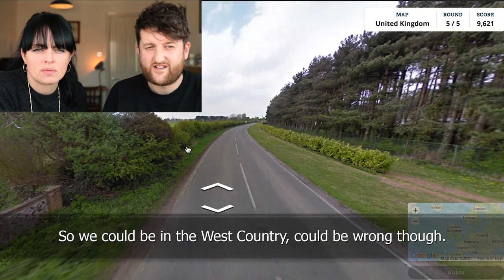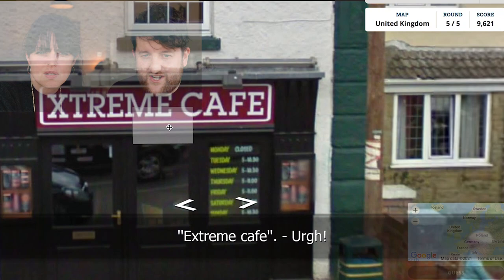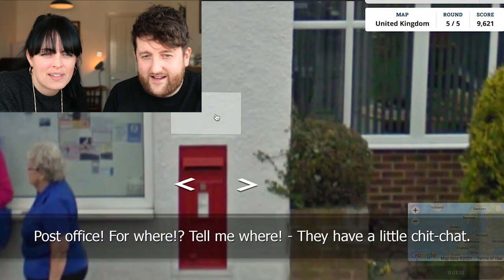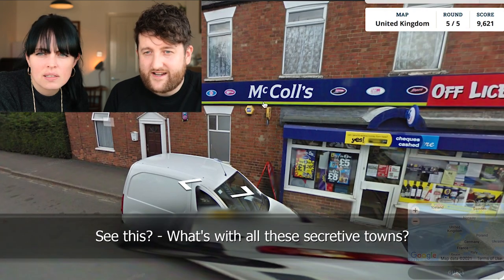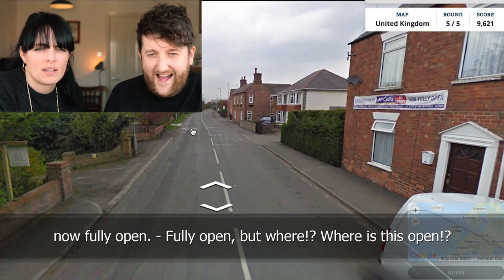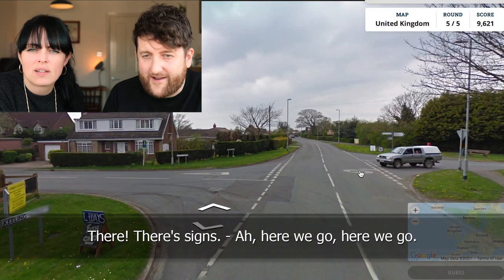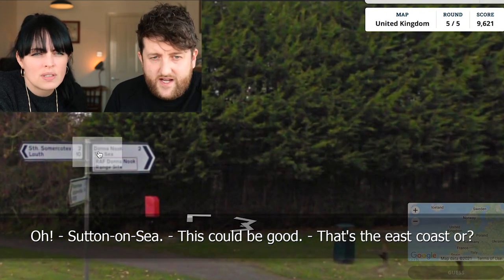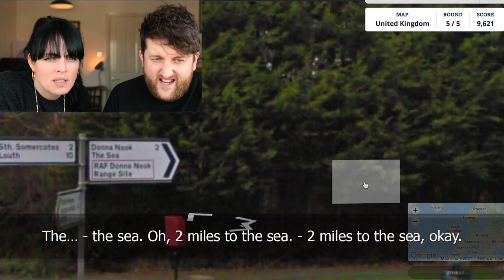Could be wrong though. Here we go. Your classic off-licence corner shop — fully open. But where? Where is this open? Excuse me, where am I? Oh, here we go. Sutton on Sea. Sutton on Sea — this could be good. That's the east coast. The sea — two miles to the sea. Sutton on Sea, let's go to the east on the map. On the map. Almost on sea — lots of on seas. Something on sea. Maybe it's smaller.